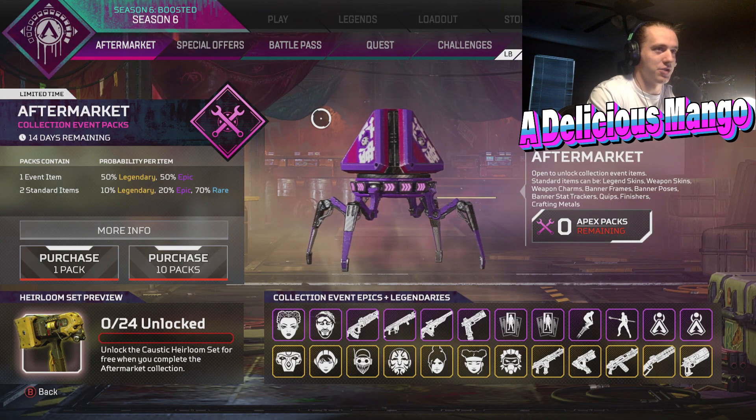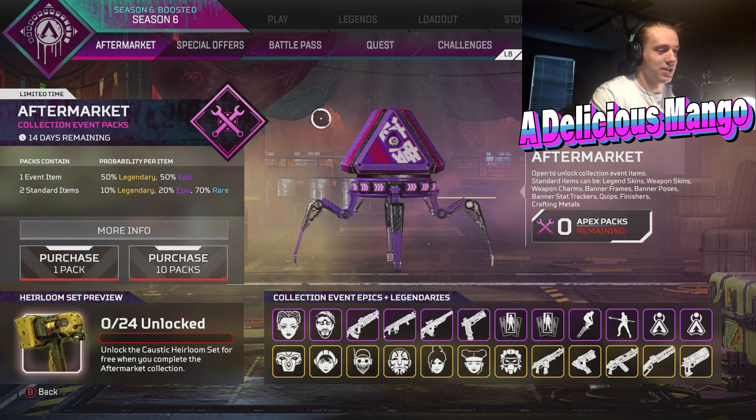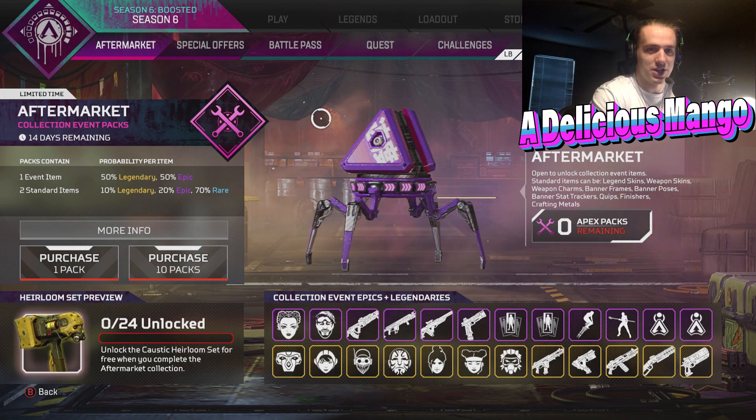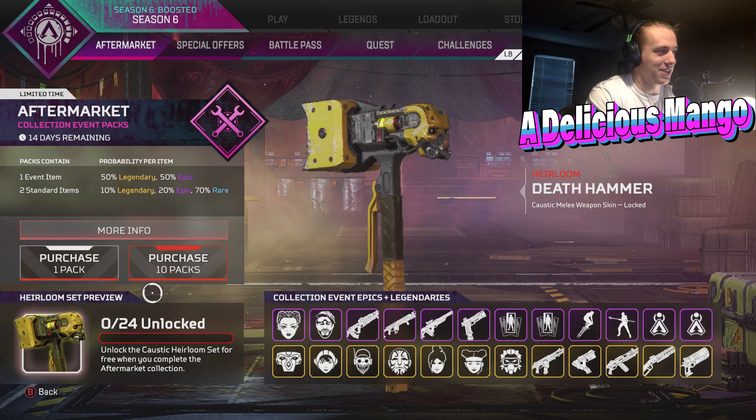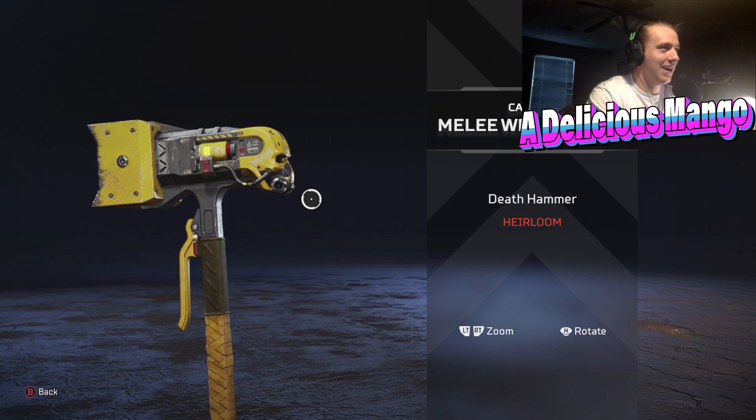As you guys see, you can get the Aftermarket Packs, which guarantees you at least one of the items on the bottom two rows. You're guaranteed at least one Epic or one Legendary each time. And if you get 24 packs, you can unlock the Caustic Heirloom. Let's take a look at that first — the Death Hammer.